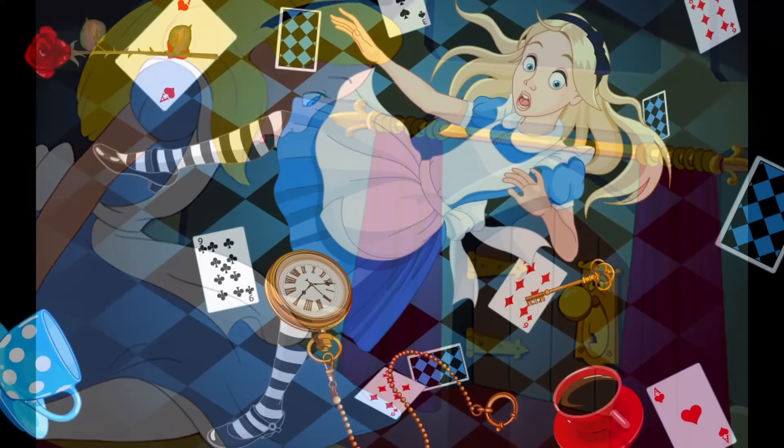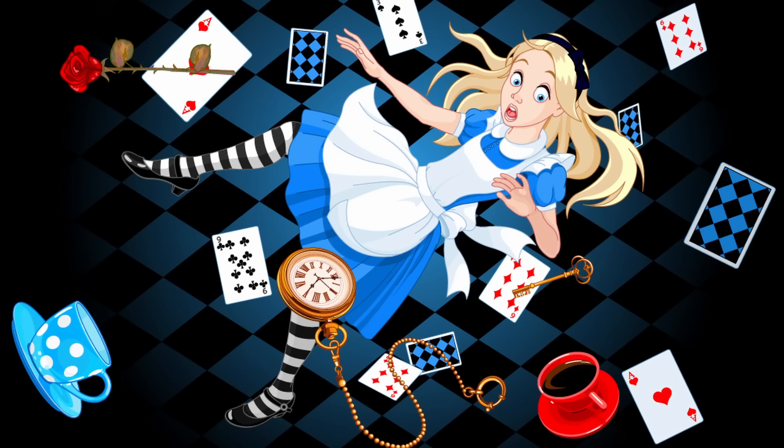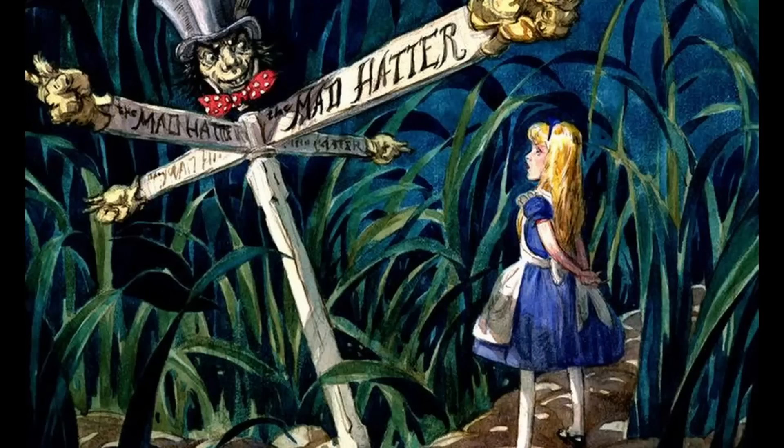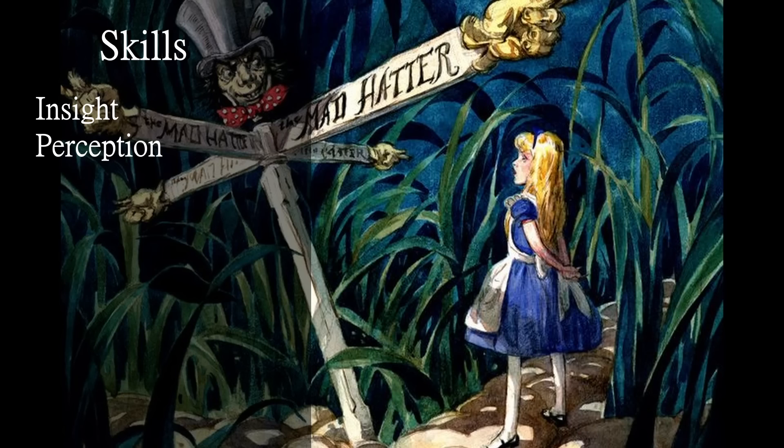As far as a background, I would choose Far Traveler, because it is a hell of a long journey either through the looking glass or down that rabbit hole. This gives you skill proficiencies in Insight and Perception. You get to choose a feature for why you are here, and I would just choose Wanderer because you kind of stumbled upon this place. Then you get an additional skill from being a human, and I would choose Deception, because sometimes you have to try and hide your true intentions.